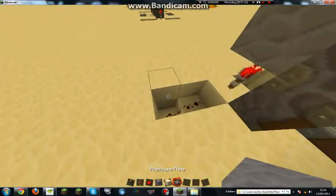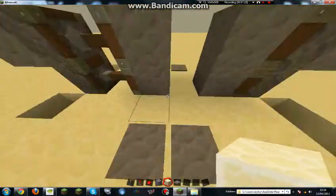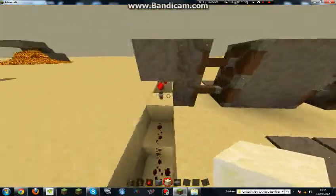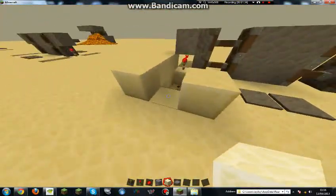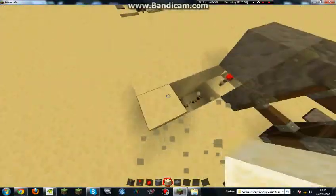Never put a block here that will block this, or it won't work — it won't work on one side. So never block this part. You can build around it, so it goes like that, but you can't go over it or it won't work.